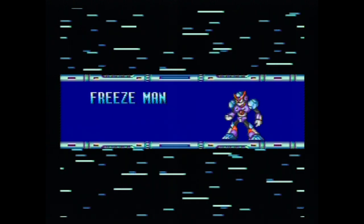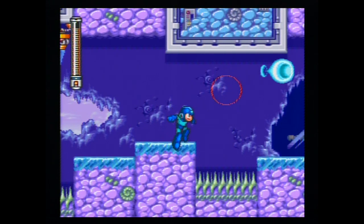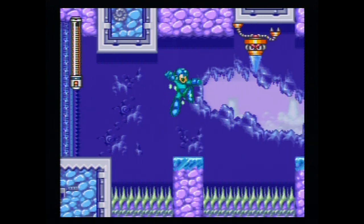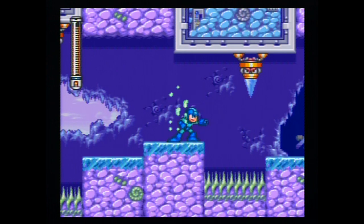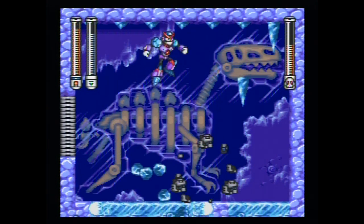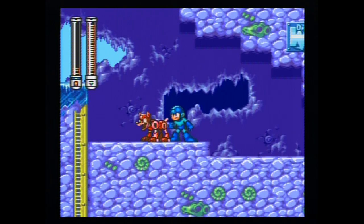Next up is Freeze Man Stage. The ground is all made of ice — of course it is. This level actually causes you to think outside the box in terms of getting past obstacles. Early on you come across a pit of spikes that's simply too far to make with your jump, so you have to wait for enemies from the ceiling to drop icicles to jump on. I really like this because it requires you to use your head. Freeze Man is easy enough, and the Junk Shield is AMAZING — probably the best shield weapon in the entire classic series, as it homes in on enemies so you can just sit back and watch junk pound the robots.